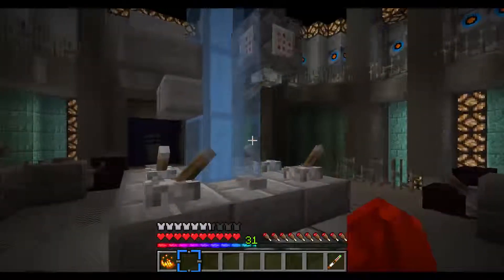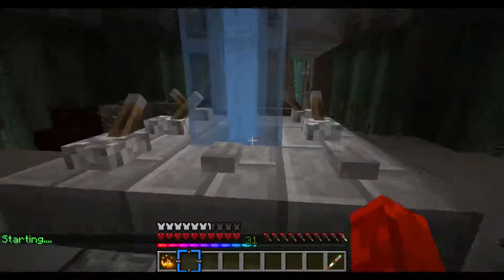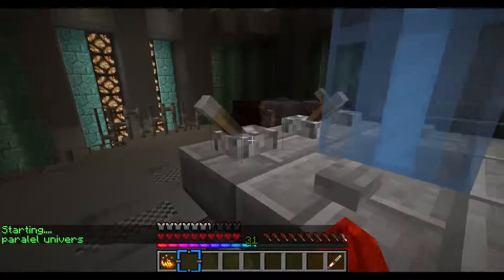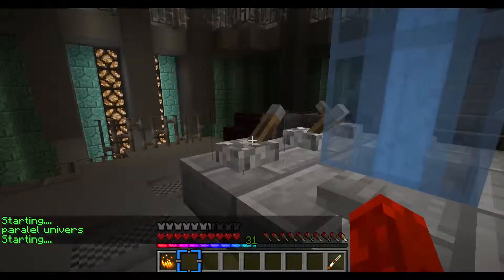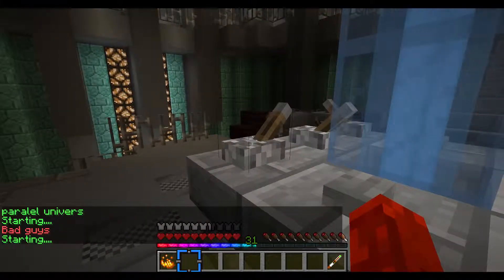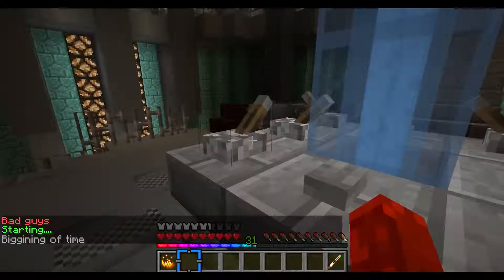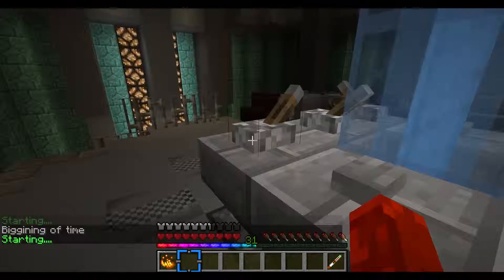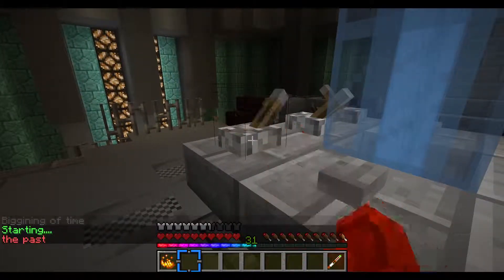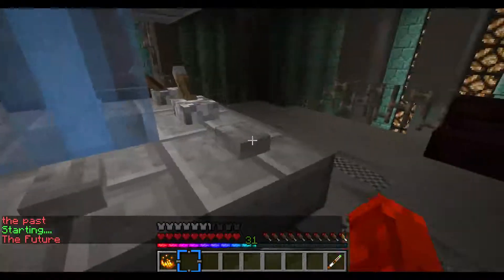Okay, so now we're flying in the TARDIS and we can pick our destination. Let's flick this lever a few times. I want to go to the future, so let's flick this until we get there. As you can see, there's still tons more — some of this stuff doesn't even exist right now, which I'm working on. At the beginning of time there's nothing there yet, same for the past — nothing there yet. But there is something for the future, so let's go there.